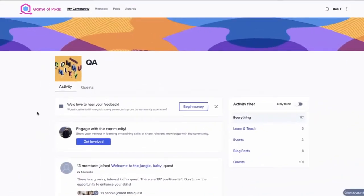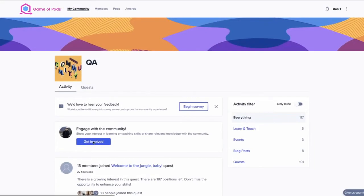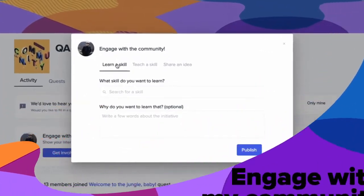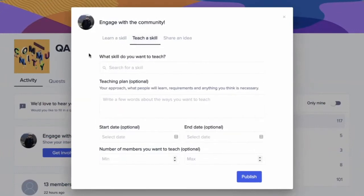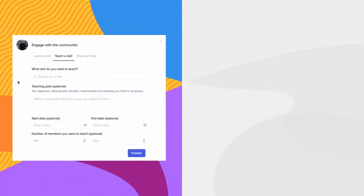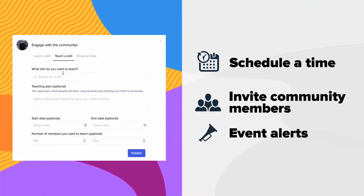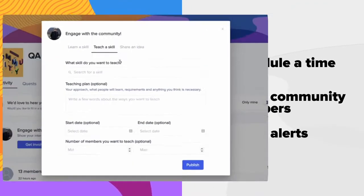As a member of a talent community, like our QA community in this case, Game of Pods provides you with a space to do some very cool things. Have an idea that you've been chewing on and want to share? Game of Pods is a space to share. Post thought leadership for your community to engage with and build up your brand while training peers. Or call events — schedule a time, invite community members, and the platform will even alert your team before the event to make sure they show up.